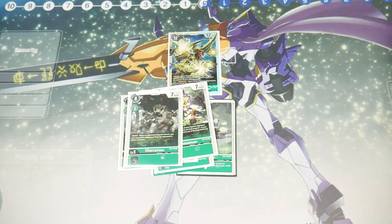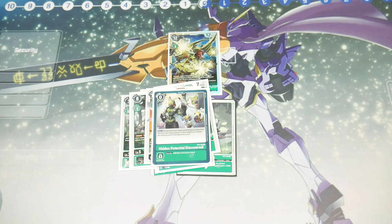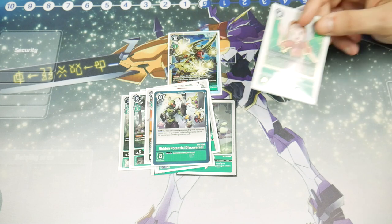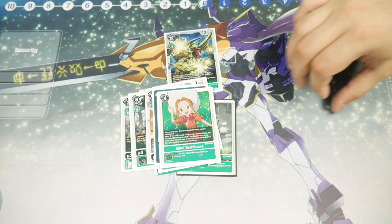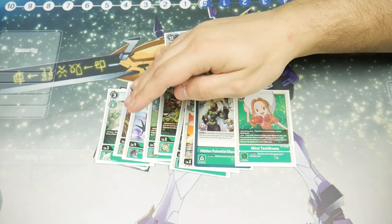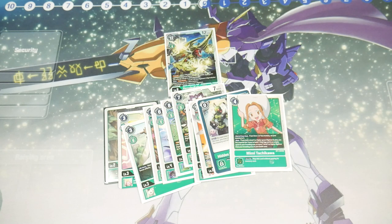For level six, consider Bancho Stingmon — under a dollar — to attack over decks that play twelve thousand DP or higher and crush them with extra security checks. For options, Hidden Potential Discovered is at one copy for a reason — makes your level six evolve for free, under a dollar, only need one copy. Finally, if you want to spend a few dollars, get a couple of Mimi — memory tamer that goes to three, and as long as you have a level five Digimon you can hatch more eggs. All these quality-of-life choices total maybe ten to twenty dollars, so you're still at fifty bucks total — still a budget deck.